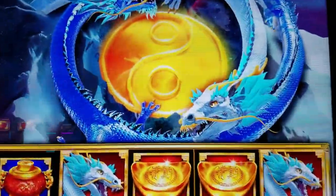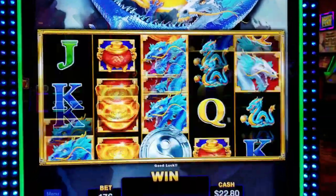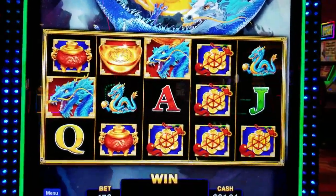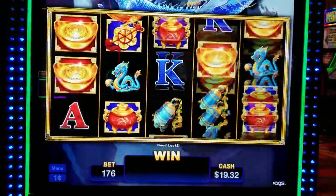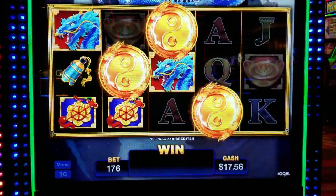Look at the little dragon there. His eyes are open, so he's breathing — not sleeping. Hey, we're almost out of money on this one. If that happens, I'm going to move — oh, three bonus symbols! But we need one on the left.